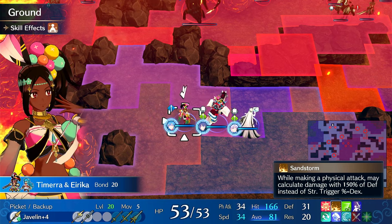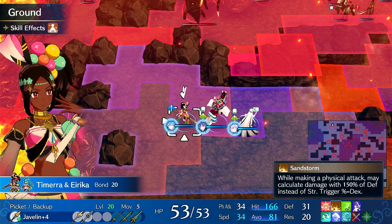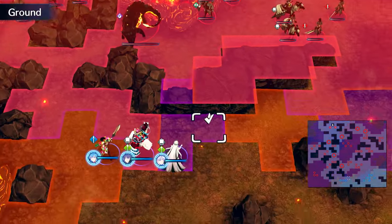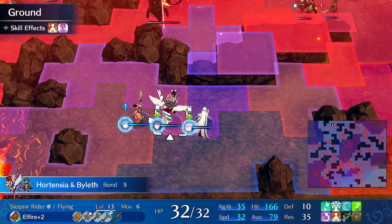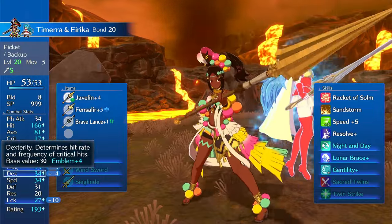It's absolutely crazy how strong Sandstorm is. Even if it's only a 30% chance, when you double, it's like a 50% chance you sandstorm at least once. So every other combat you should see a Sandstorm basically. If you're enemy phasing 10 things, you'll see at least 4 to 6 sandstorms at 30 dex, which is lower than what her dex should be in endgame — you can easily get it up to like 35 to 40.